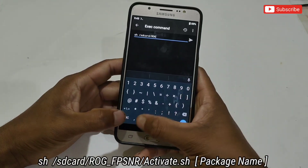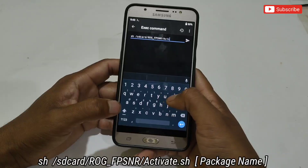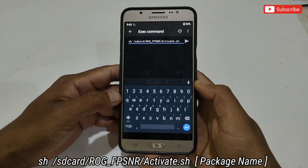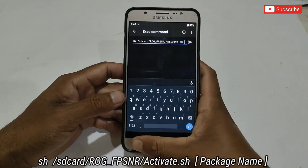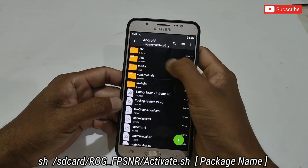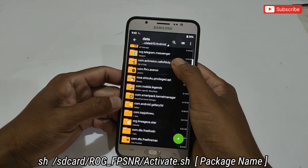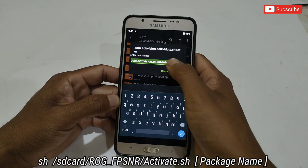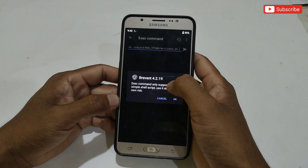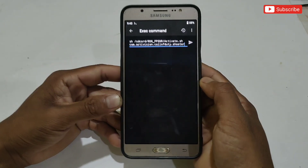Then give one space and here we need to add the game package name. To get the package name of your game, simply go back to Z Archiver app, then Android, then Data — and here you can see the package names of all your apps. Simply select and copy the package name. After copying, go back to the Prevent app and paste the copied package name, then simply tap here to execute.